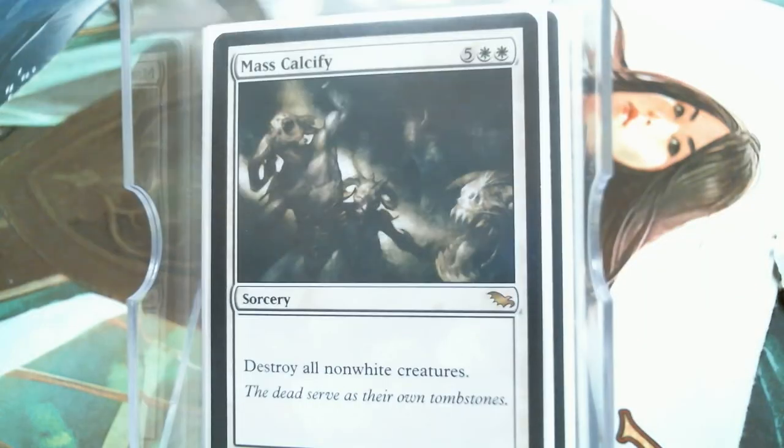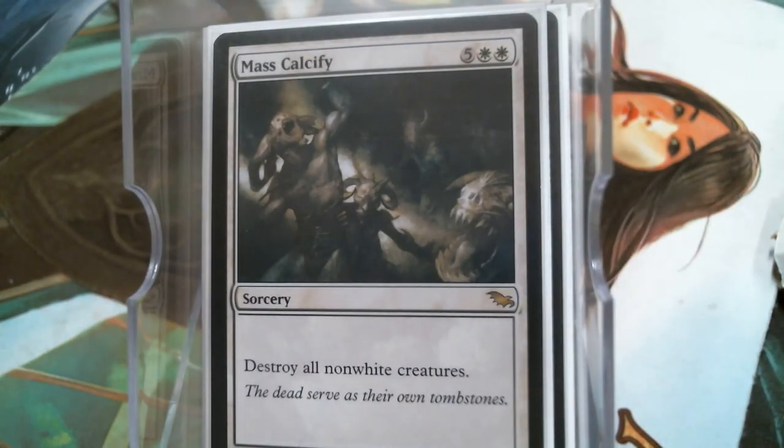Mass Calcify seems like another seven-mana spell, but it does destroy everything that isn't yours. You might lose a Burnished Heart, but you're just going to sack it anyway. It's a one-sided wrath, and typically seven mana is about right for a one-sided wrath.